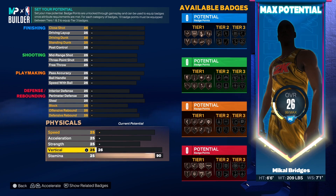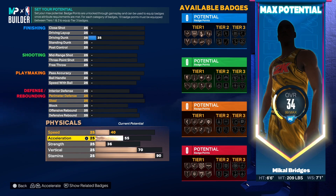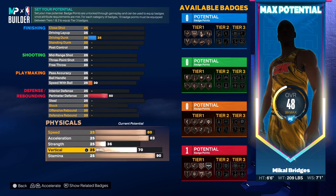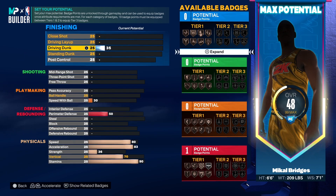Getting the physicals out of the way: we decided to go with a 90 stamina, a 70 vertical, and 36 strength, which is influenced by our driving layup and perimeter defense. Acceleration is up to an 83, and we gave the build an 80 speed. The key thinking here is Mikal Bridges is fast but not super fast — he has the ability to get contact dunks but he's not one of those guys who jumps out the gym. We gave him a 90 stamina because he happens to be one of the best two-way players in the league — this man was competing for Defensive Player of the Year last year.